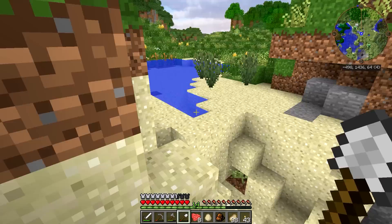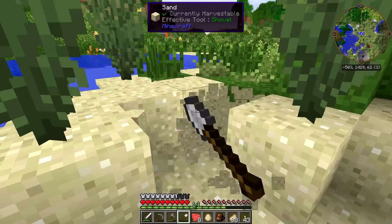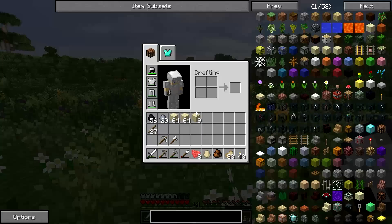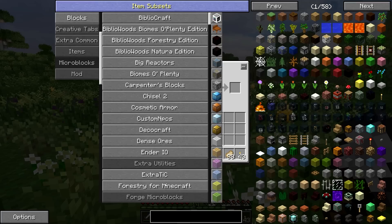I wanted tech in this mod pack, but I didn't want it to be the type of pack where you have to spend a massive amount of time doing tech. I wanted there to be basically enough tech that you could get stuff automated and then spend most of your time building and making use of the resources that all your automated stuff was gathering for you. What else do we have in here? Big Reactors, Biomes of Plenty, Carpenter's Rocks, Chisel 2, Cosmetic Armor — that'll let you equip basically any armor for cosmetic purposes only. So if you have an armor that looks cool and one that is actually practical, you can have the best of both worlds.